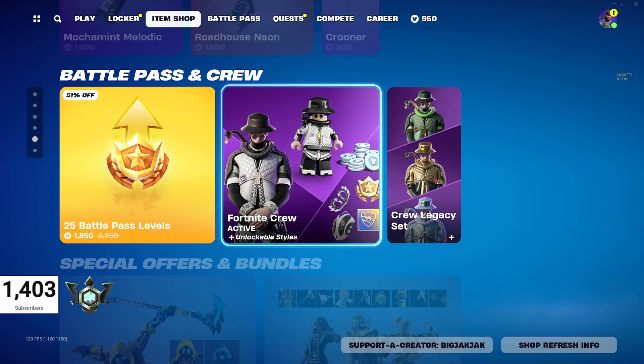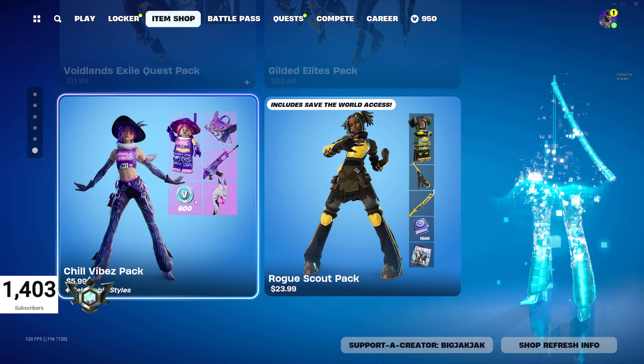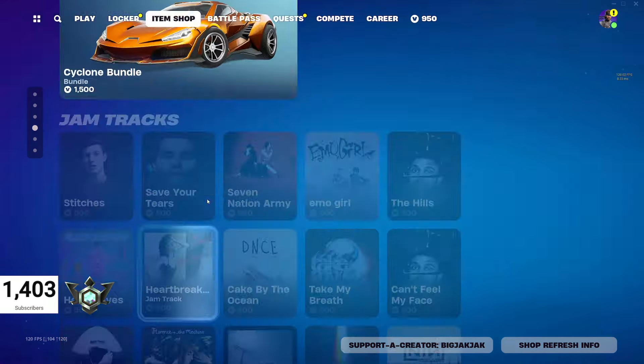We got the usual Battle Pass and Crew purchases, and the same packs that have been around for a while: the Chill Vibes Pack of course, and the Startup Pack — pretty good-looking pack.